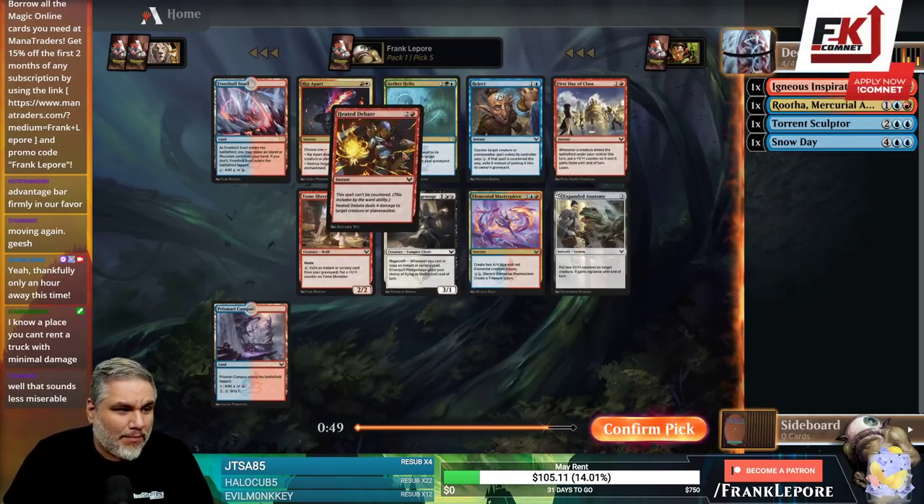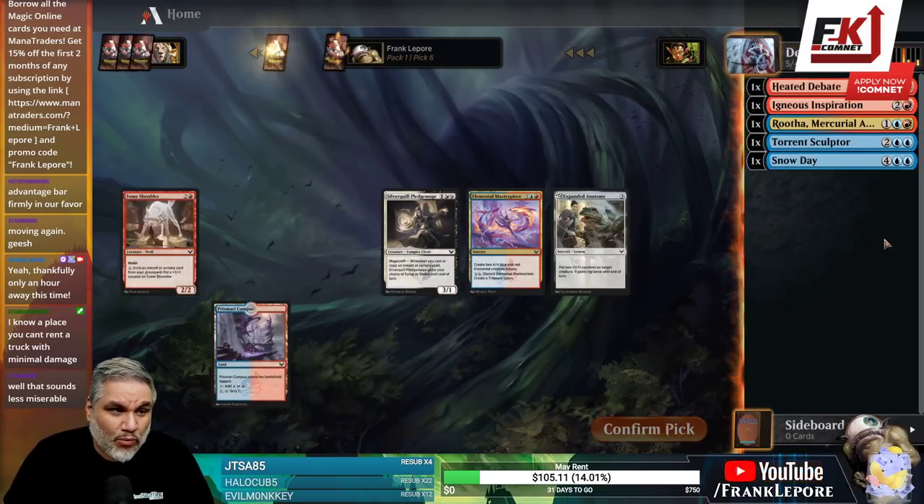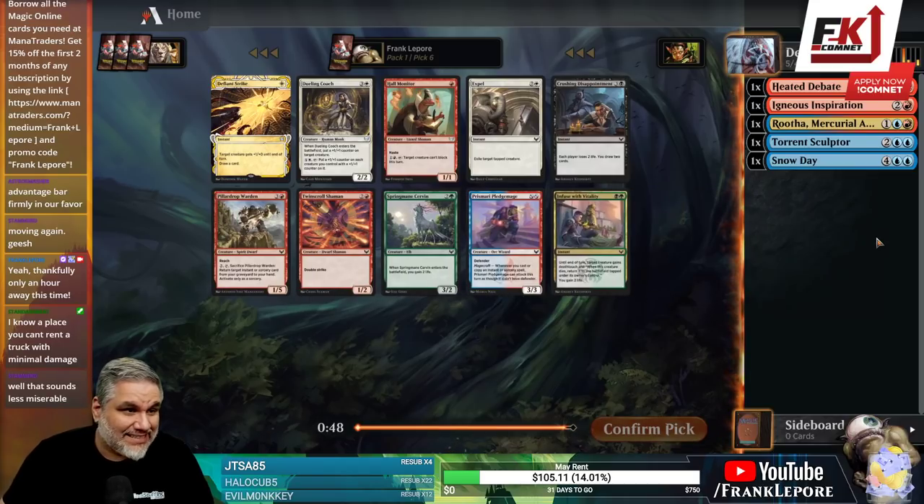Heated Debate — let's take that. I like Rip Apart, but it's splashing two off-color lands, and we already have an Elemental Masterpiece. I hope one of those comes back. That would be fantastic.